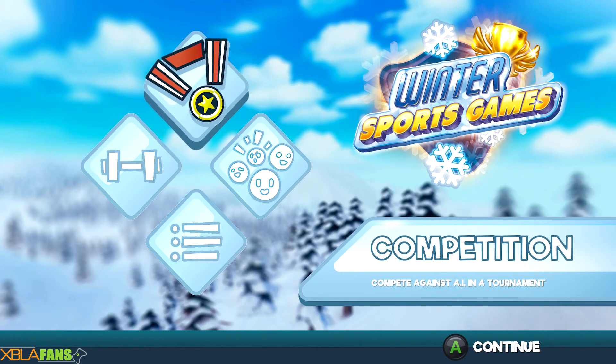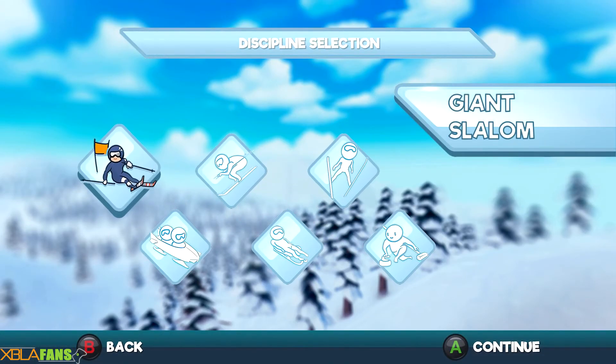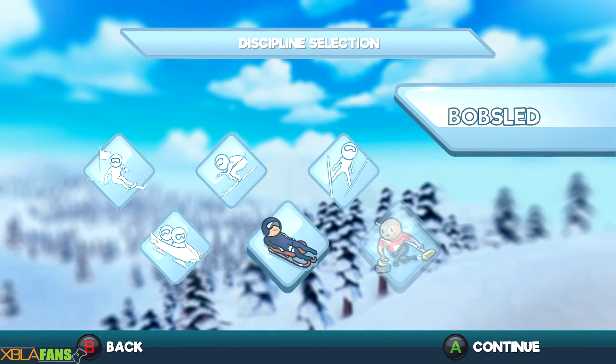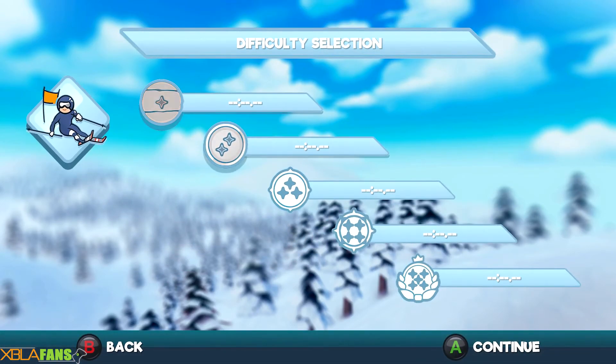Hey everyone, it's your JD here with the XBLA Fans channel. I'm here to give a quick taste of Winter Sports Games. Like the name says, it's a whole bunch of winter sports. There is a competition mode where you play against AI in a tournament, a local multiplayer, and then just one-off single competition events. We got giant slalom, downhill skiing, ski jump, bobsled, luge, and of course curling. Let's do giant slalom — I haven't done this one yet.